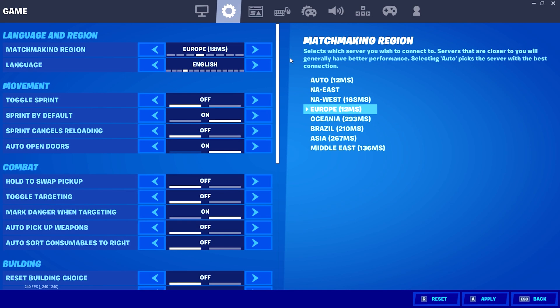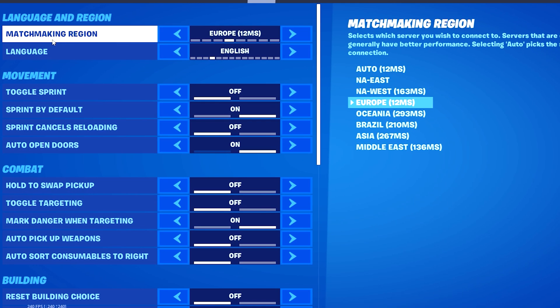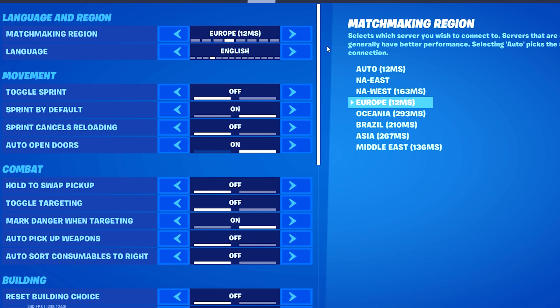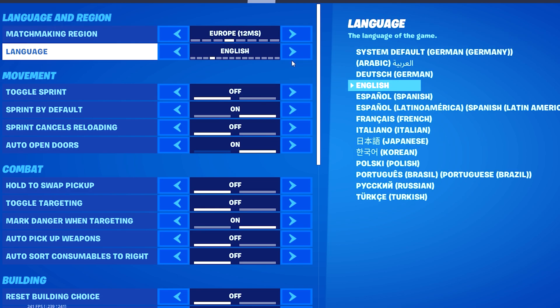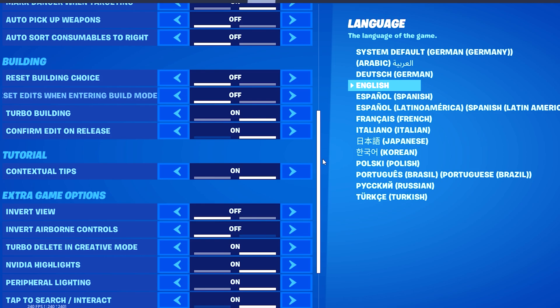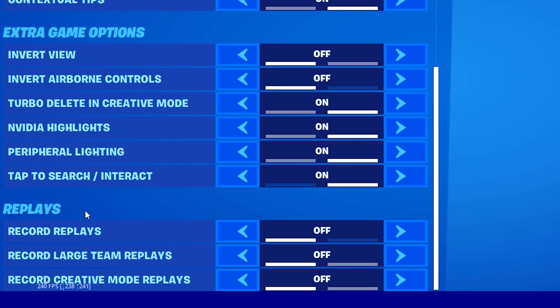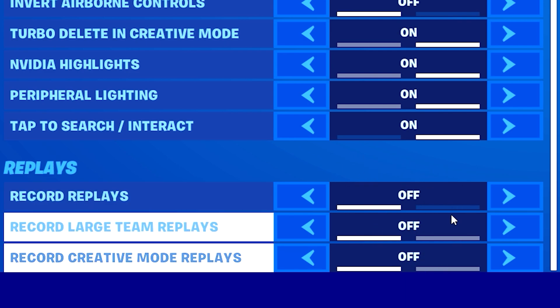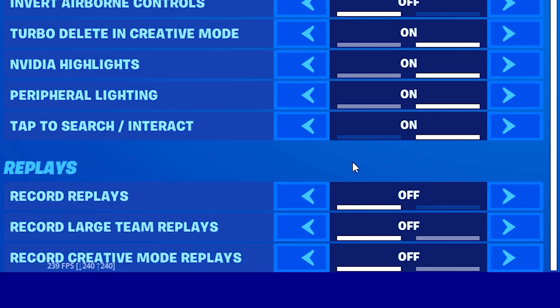Moving over to the in-game settings, under the first category, Matchmaking Region - always make 100% sure to put your current region. If you keep it on auto, Fortnite will try to give you the best server near your location, but manually selecting your region will reduce overall input delay and in-game ping. The next settings like edit on release and sprint by default are personal preference. Under Replays, I have everything turned off - these put load on your GPU and system in the background, costing you FPS.